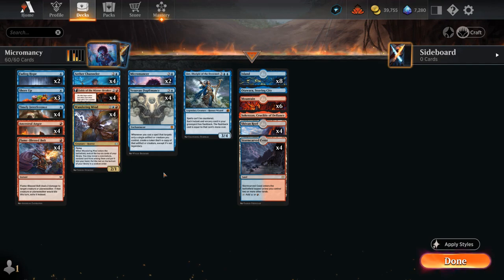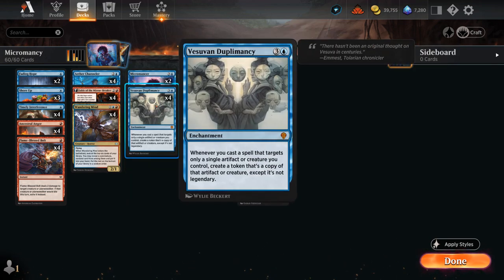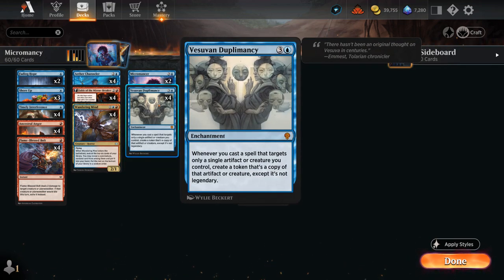Hello and welcome to another Standard Games video. Today we're taking a look at a Blue-Red Vesuvan Duplomancy deck. After trying out the more casual Blue-Green version last week, I felt inspired to keep working on the deck to figure out a more competitive build. The goal with any Duplomancy deck is to play lots of creatures with enter-the-battlefield abilities, then use one-mana cantrips that can target your own creatures to start making copies and pull ahead.